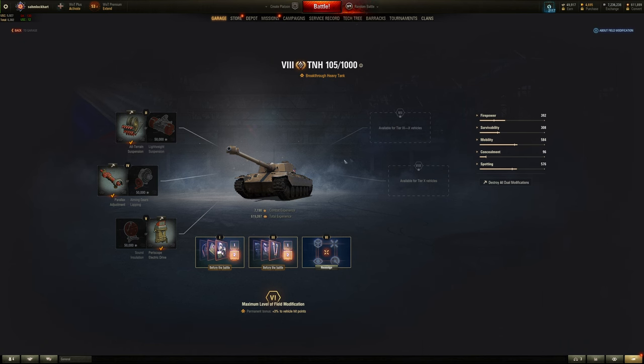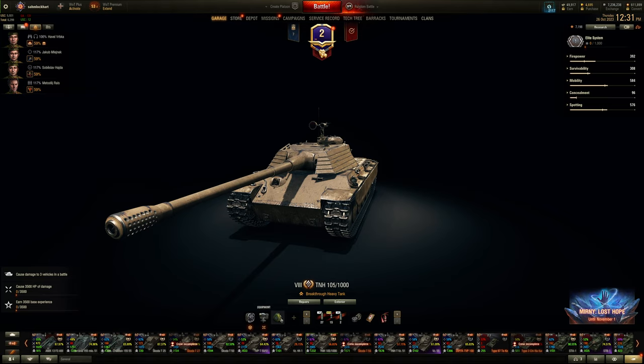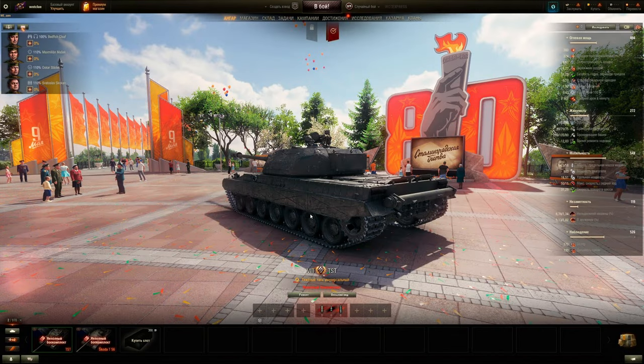Compared to the tech tree Czech heavy, this premium has all the flavor. The tech tree tank has no flavor — I hate the autoloader on it. The autoloader has about 500 less DPM even though the premium has no DPM deficit with a larger caliber 130 vs 105. That's the bias toward premium tanks. I prefer the single-shot mode with better DPM, and this TST has a hell of a lot of DPM — it's a whole different playstyle than what you'd expect out of a Czech heavy.